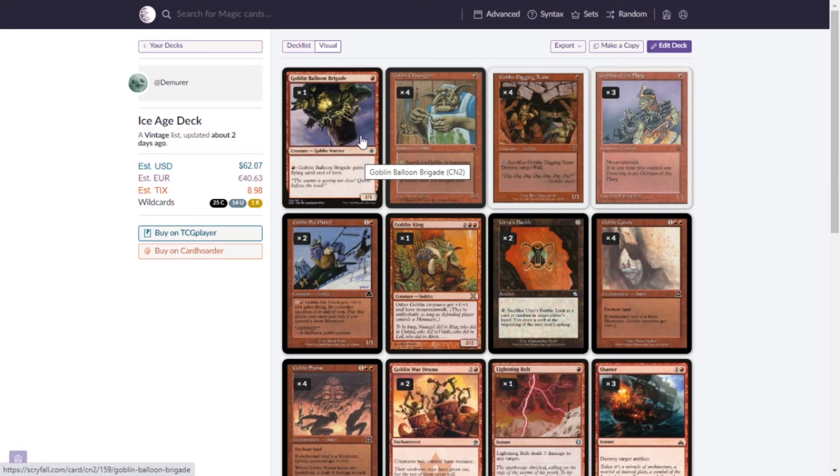Let's start with Goblin Balloon Brigade — a 1/1 for one, pay red to give it flying. We have Goblin Chirurgeon who can tap and sacrifice a goblin to regenerate a target creature. Goblin Digging Team is a 1/1 for one mana — sacrifice it to destroy a wall. Goblins of the Flarg has Mountain Walk, meaning it can't be blocked if an opponent controls mountains. Goblin Ski Patrol is a 1/1 for two that can get flying plus two power when you pay mana, and Goblin King is the three-mana 2/2 that ties this whole strategy together — all other goblins get plus one plus one and have Mountain Walk.